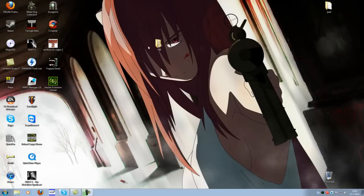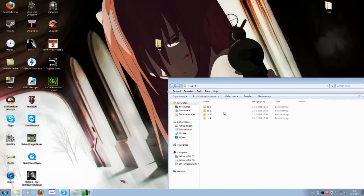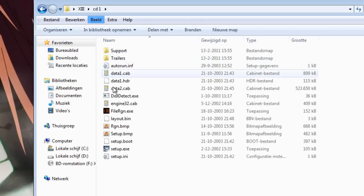So I'm going to show you how it works. First — I've already done this to save some time — create a XIII folder on your desktop, and in that folder create four folders for every CD: CD1, CD2, CD3, CD4, and copy the contents of every disk into the corresponding folders.